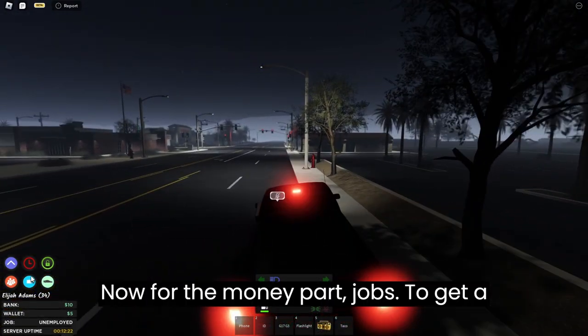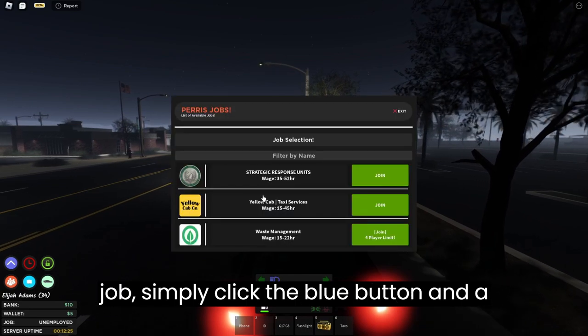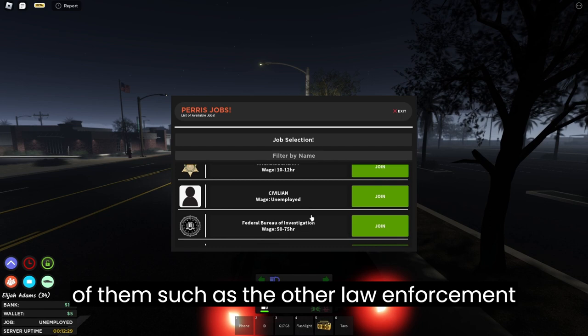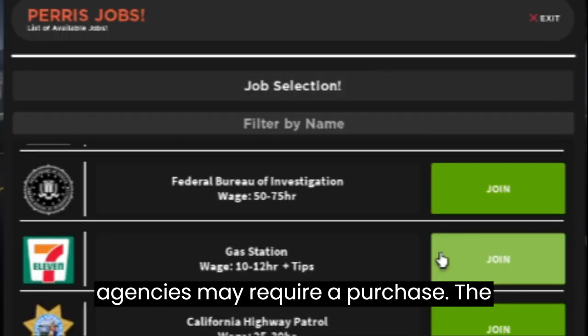Now for the money part — jobs. To get a job simply click the blue button and a list of available jobs will appear. Some of them such as the law enforcement agencies may require a purchase.